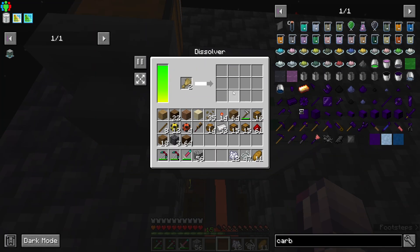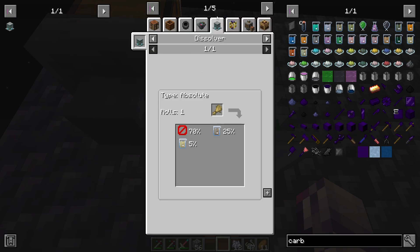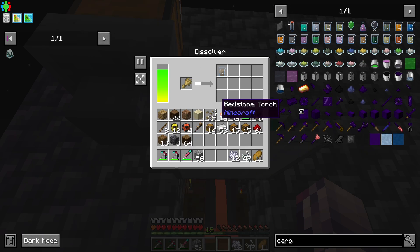What this will do is dissolve it into certain chemical ingredients. And as you can see here, this is not giving us anything — because wheat really has a high chance of giving us nothing.